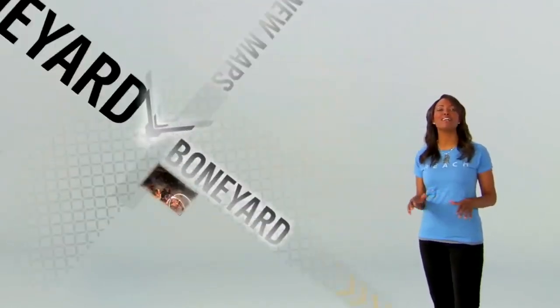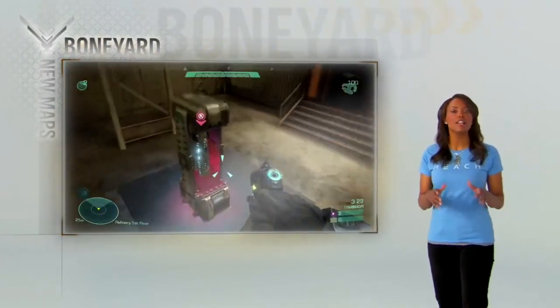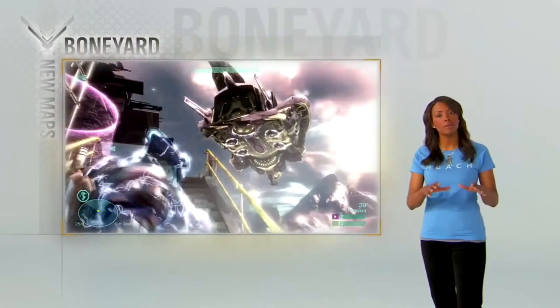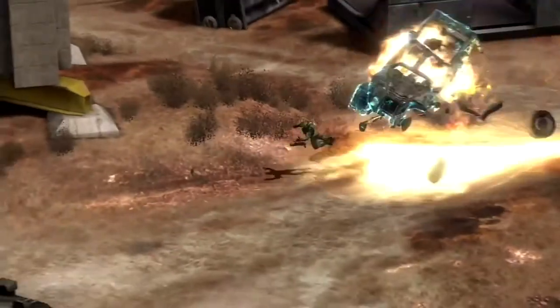The final map in the beta is Boneyard, and it is custom-built for invasion. Elites shut down the generators, deactivate the security, and deliver the navigation core to your phantom. Spartans, your job is simple — you stop the elites, because that's what you do. And get this: the weapons and vehicles get more and more deadly as the game goes on.